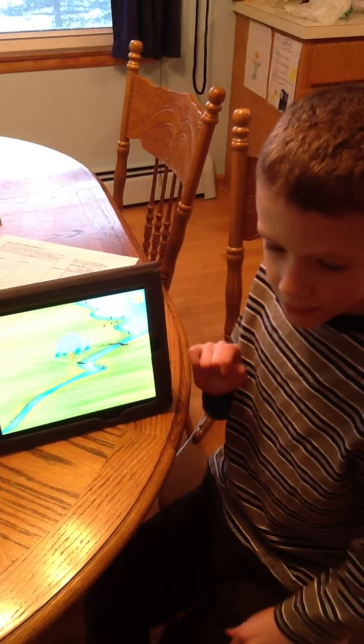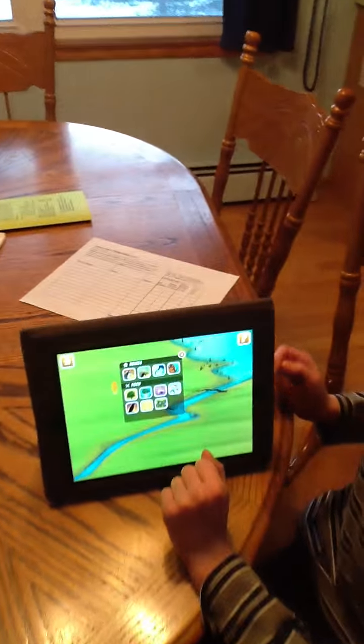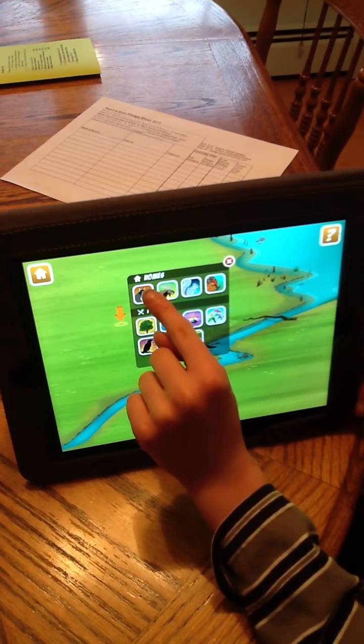Now, to find animals, you do this. You tap on the ground and pick an animal that you want. I'll just do the fox.